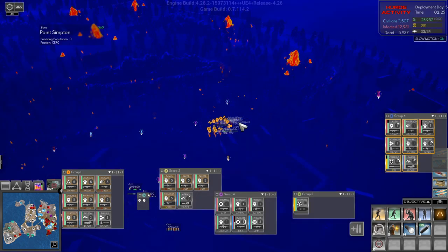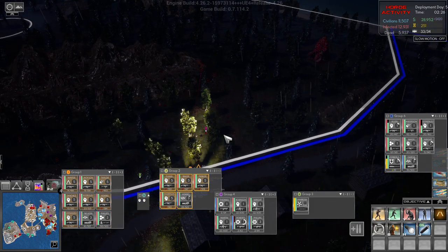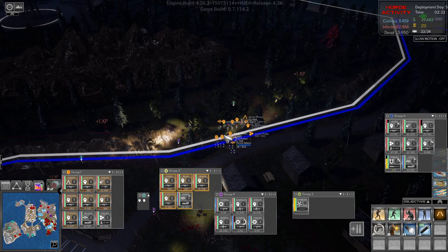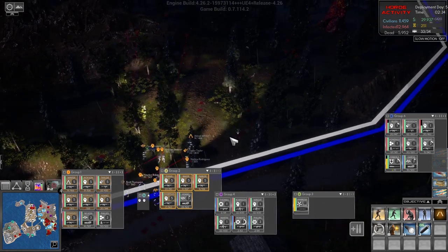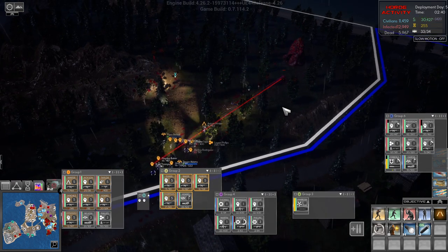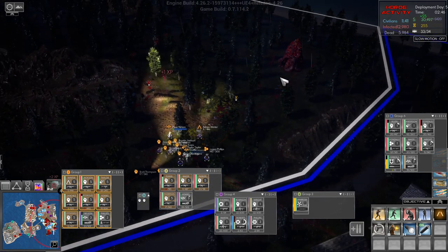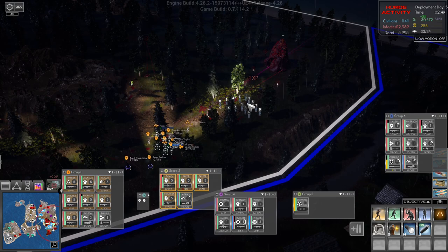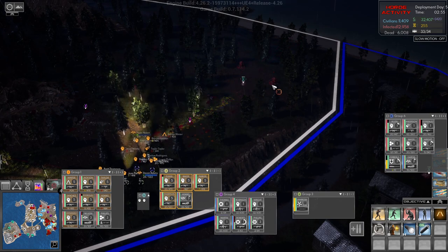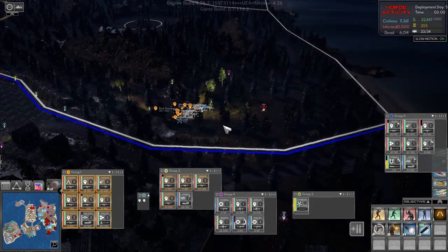Where is the pod? There it is. Group six is taking a bit of damage but they'll be fine. That turret thing is down, which is good. All right, the pod is down. That turret is down and that turret is down — wonderful.